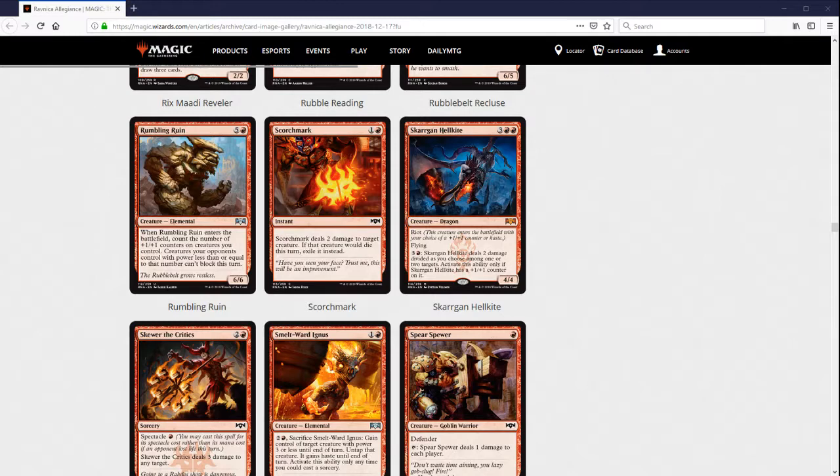Scorchmark — yes, this is the cheap removal spell. Two mana for a Shock is okay. You probably play one or two of these. There's enough small stuff that it's probably worth it, although there isn't that much small stuff that's great to kill in this format. The fact that it exiles helps you deal with a lot of the Afterlife stuff, which is the small stuff you wouldn't otherwise want to kill. Most decks will have enough small stuff that it's worth playing a couple, but I wouldn't go overboard.